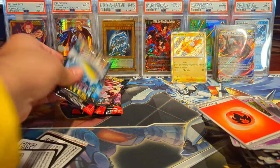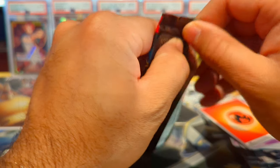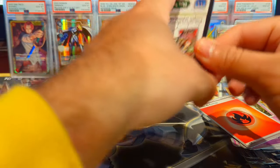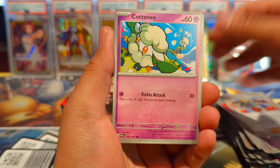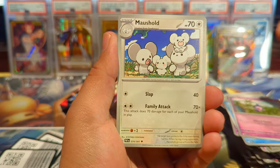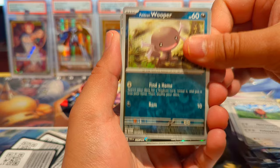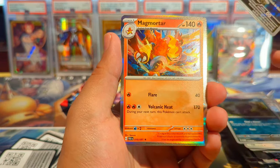A lot of people have been saying there are clumping issues with Paldean Fates — like depending on what region you're in you're more likely to pull certain cards. I don't know how true that is because we definitely haven't had many duplicates, except maybe for the Ninetales shiny full art which my buddy and I both pulled — you'll see at the very end. Hey there we go — we have a Palafin illustration rare and then a Magmortar holo!